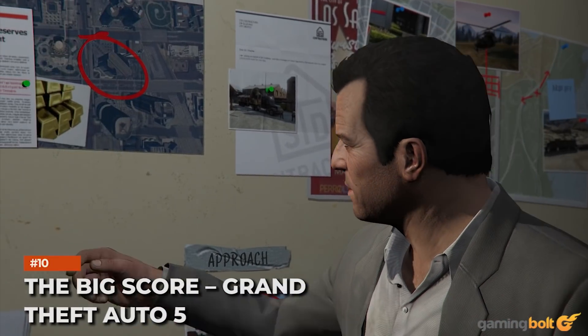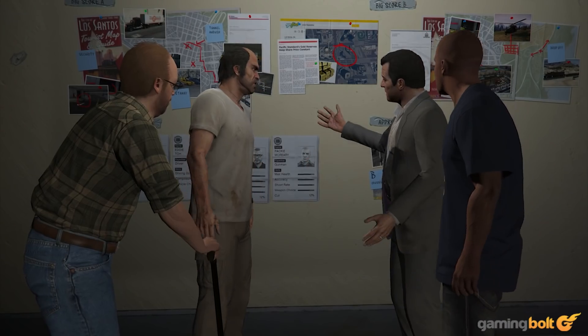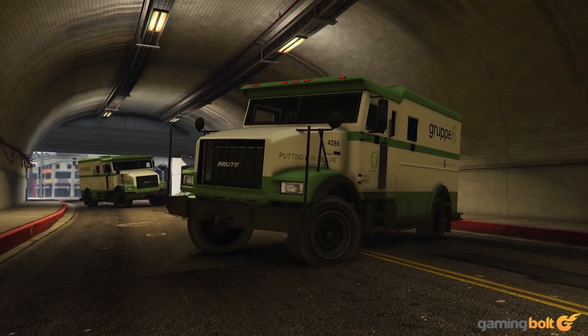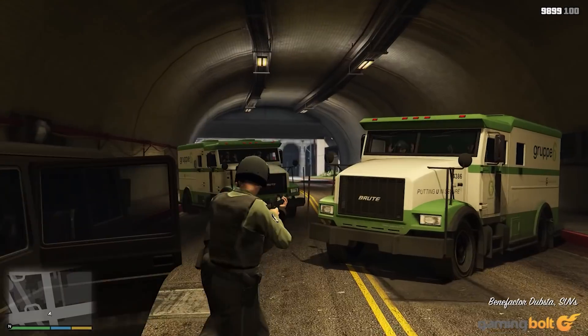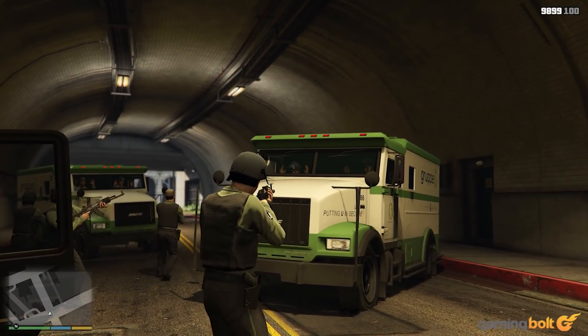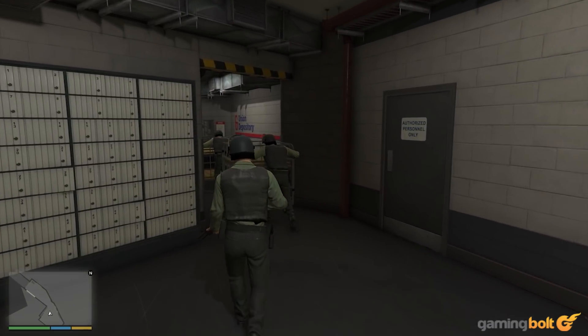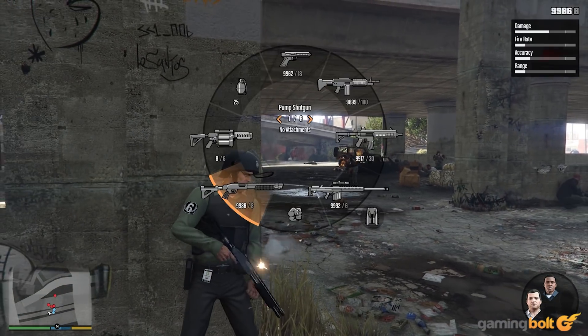The Big Score — Grand Theft Auto V. While Rockstar gets a decent amount of flack for not letting you deviate from mission objectives in its games, Grand Theft Auto V does offer a decent amount of freedom. The Big Score offers two unique ways to complete its heist: being subtle, which involves taking the gold with minimum fuss and escaping in muscle cars, or going loud and drilling into the vault, creating a ruckus and using helicopters to get away.